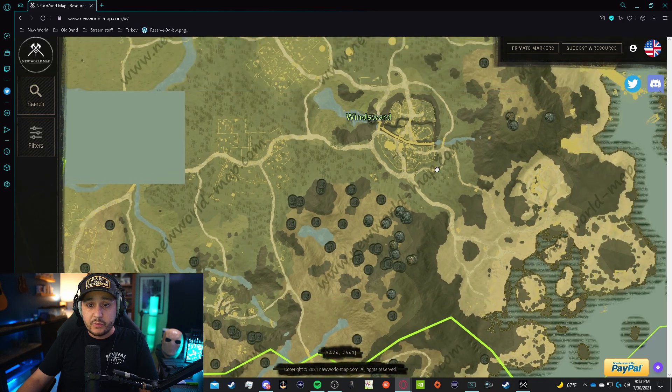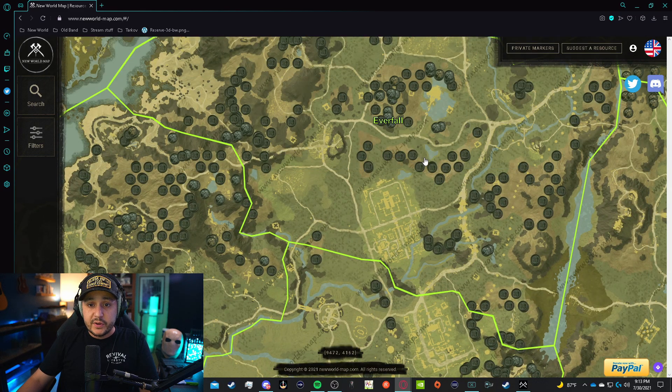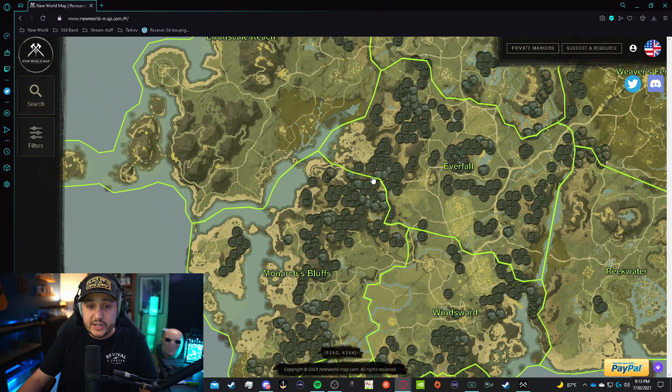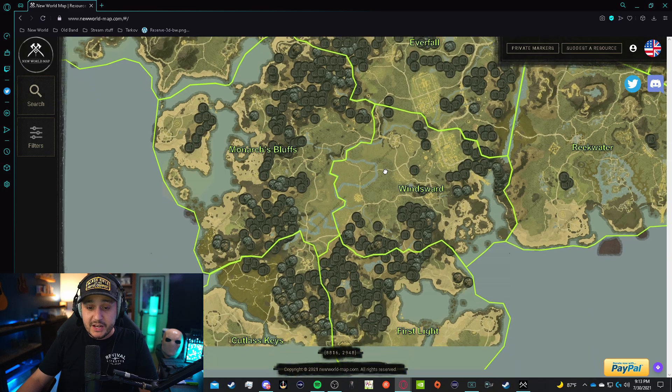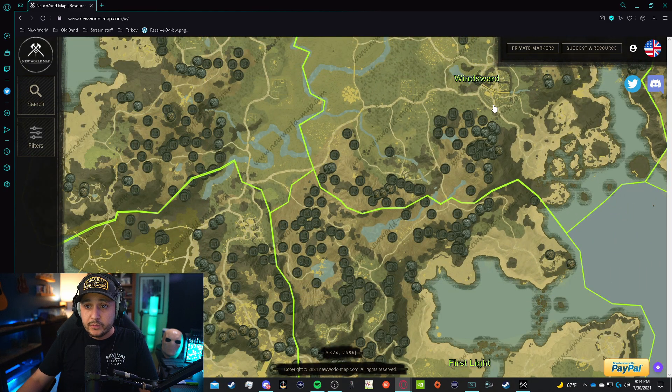Look at all the different metals available in this area. There are other mountains that will only have iron, which is fine if that's what you need, but this area gives you the ability to farm silver, gold, and iron all in the same spot. Please use this map if you're somewhere else — if you're in Everfall or Brightwood. Monarch's Bluffs also looks like a great place to mine. Anyway, we are going to be mining in this area and I'll show you what they look like in real time.